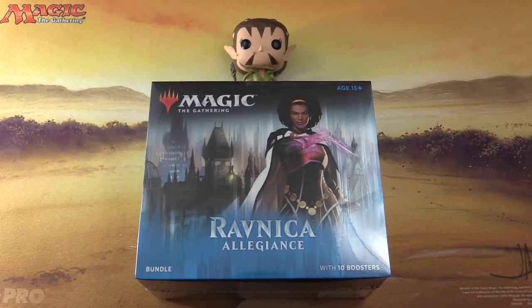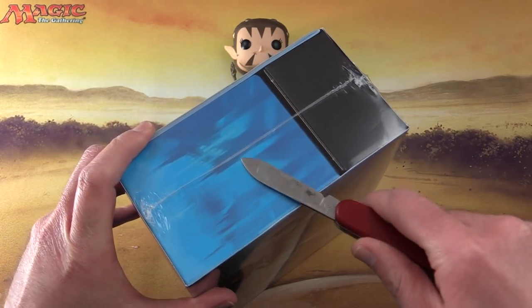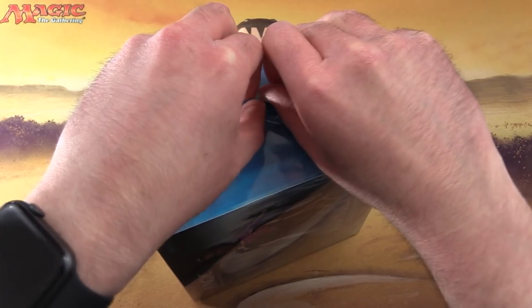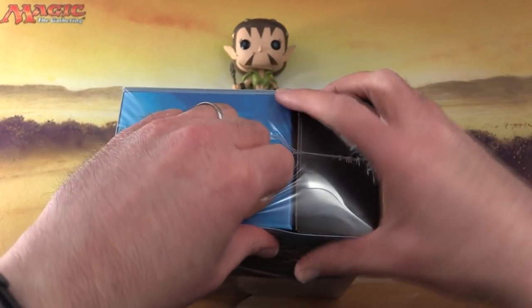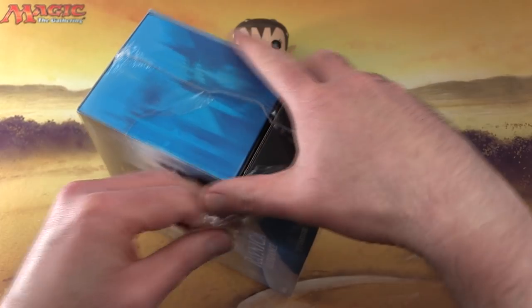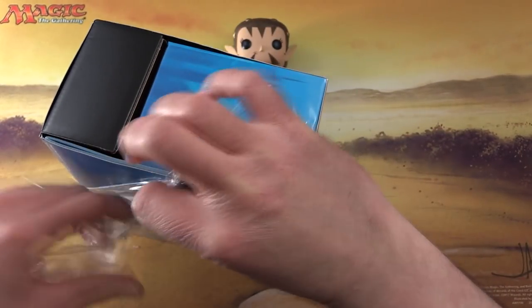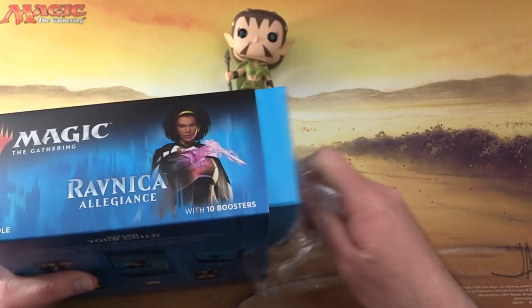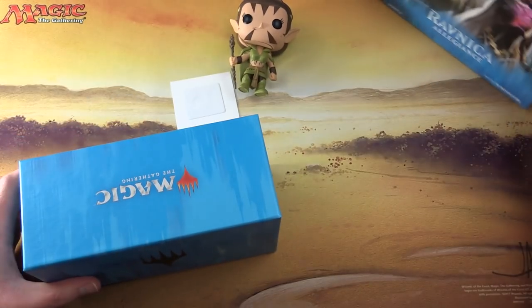Today on MTG Unpacked, we're cracking open a bundle of Ravnica Allegiance. Does anybody remember this set? Came out a few months ago, has some shock lands and some other cool cards. So we're going to take a look at this today. Hopefully we'll get some crazy pulls. And with me to do the pack blessing duties, we have Nyssa - and the pack blessings are how we sometimes, now and then, get the crazy pulls here on this channel. So let's get stuck into it.